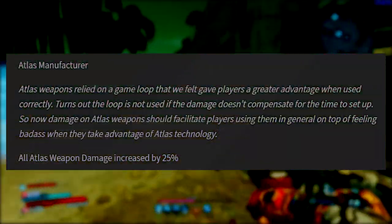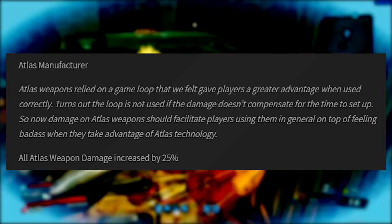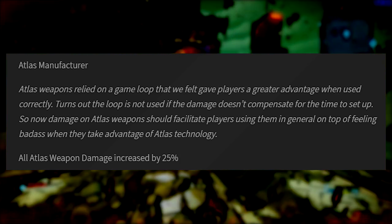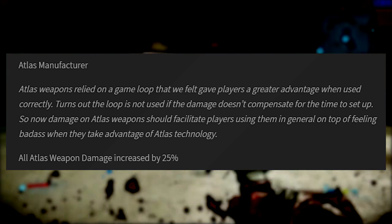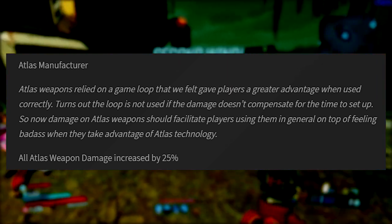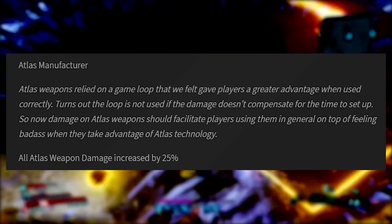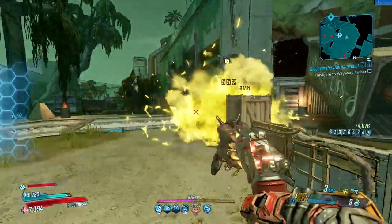Atlas also got a damage increase of 25%. Gearbox explained that Atlas weapons relied on a gameplay loop that gave players a great advantage when used correctly, but it's not worth using if the damage doesn't compensate for the setup time — the whole putting out a tracker puck mechanic. Now the damage on Atlas weapons should facilitate players using them in general, on top of feeling great when they take advantage of the Atlas technology. I really like Atlas guns in this game, and I'm curious how these changes will affect specific legendary guns.